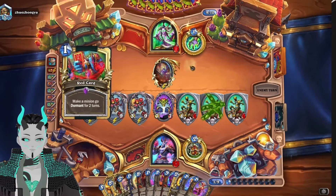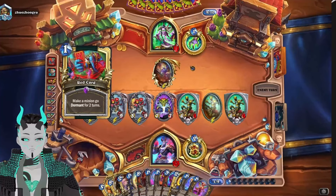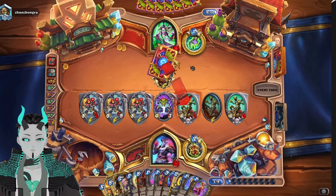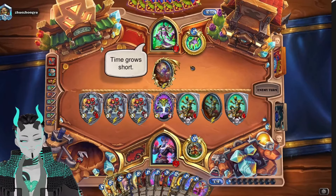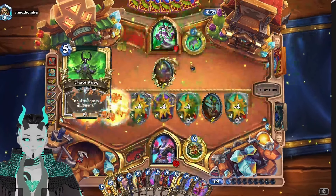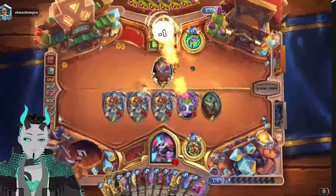I actually don't know what could be generated off of the wish that would actually win them the game. They'd have to have an AoE Silence, and I think the wishes only have cards up to Saviors of Uldum in it, which means I don't think there's an AoE Silence and nuke the board. Psychic Scream, I guess? But it looks like this is just going to be GG.